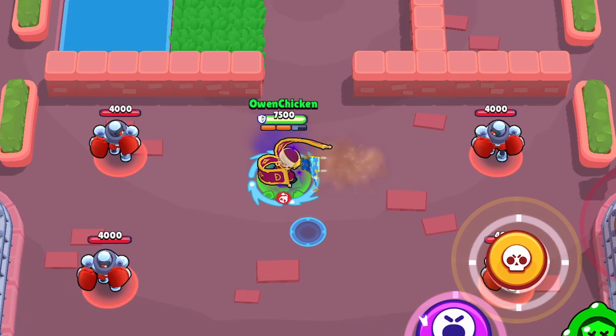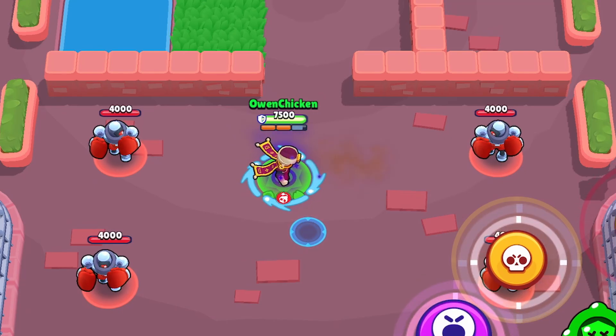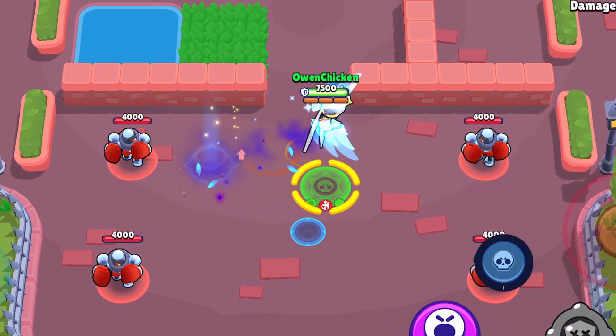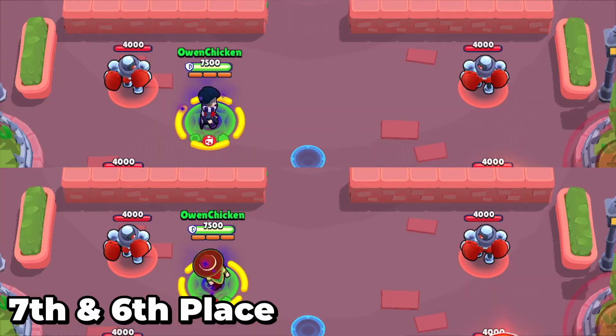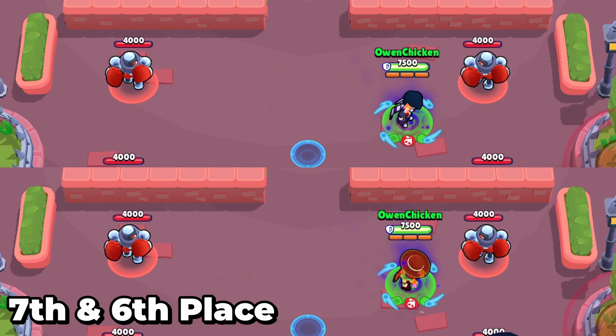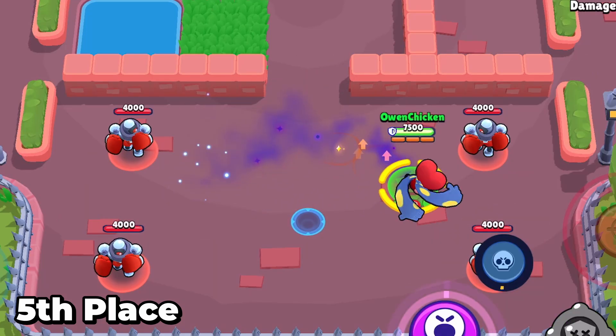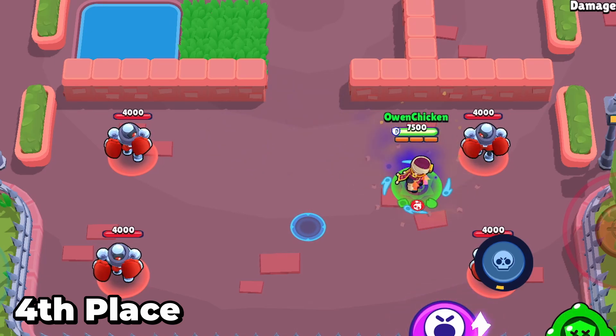I'm actually going to move Thief Edgar up to number one because his effects look exactly like his attack, making it very confusing. The same goes for the attack effects at the start and end of Edgar's super, which are annoying to enemies. Default and Quick Draw Edgar are tied for last place with the least distracting effects. Fifth is Tata, fourth is Thief, third is Dark Angel.